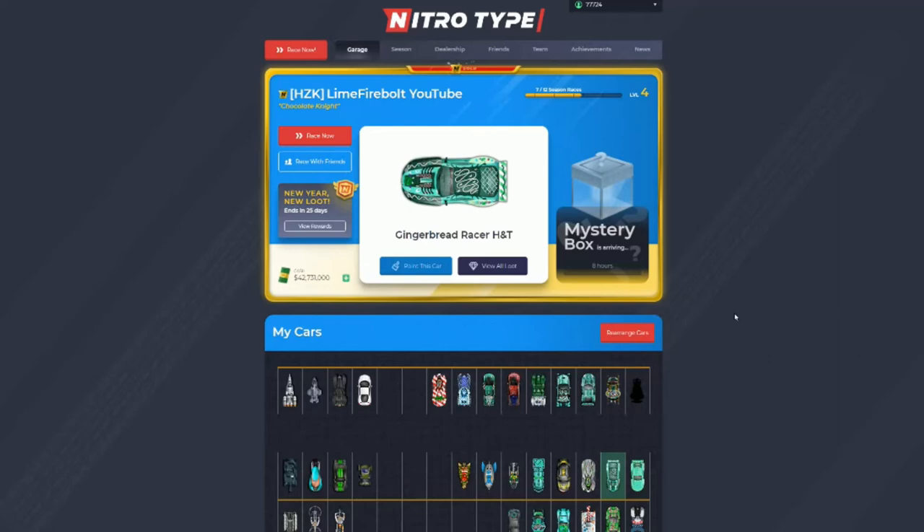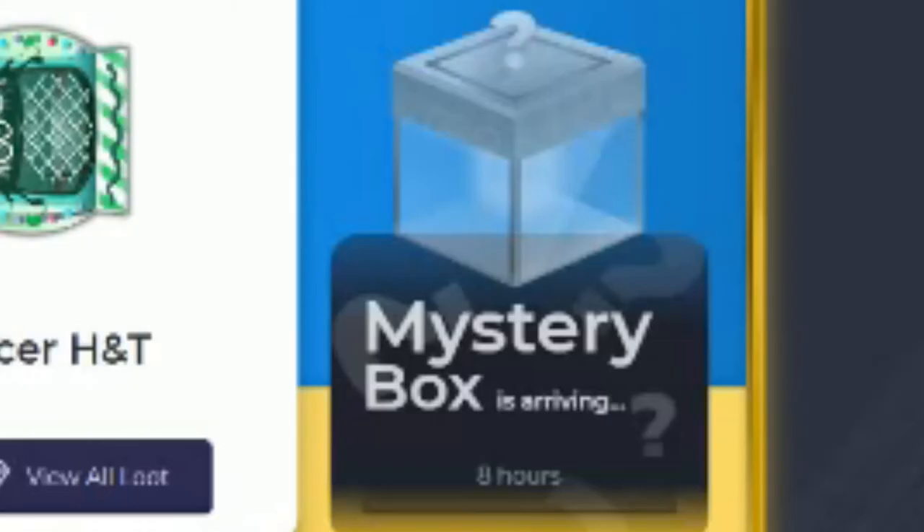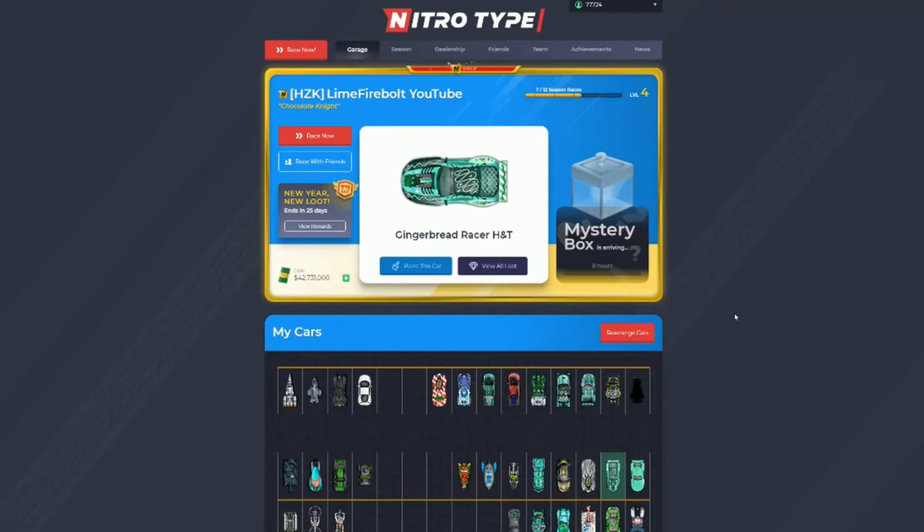The next thing you're going to want to do takes almost no effort at all, and that is mystery boxes. Every 21 hours you get a mystery box and you can earn a ton of cash from them — anywhere from $7,500 to $30,000 to $100,000. You don't even need to race; just log on, claim your mystery box, and you're done.